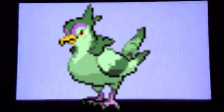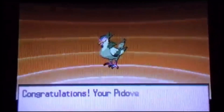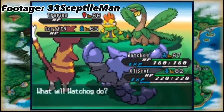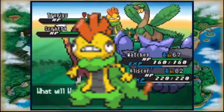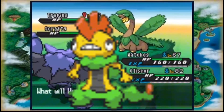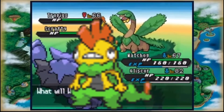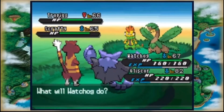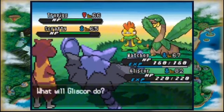Now we get to Generation 5, and there are more than one candidates here. First, we have shiny Tranquill — if you mix green and purple on something, I'm bound to like it. Next, we have shiny Scrafty. A lot of people don't like this shiny — I can see why, but here's why I like it: he's a hoodlum, and his shiny reminds me of a hoodlum doing spray paint. How can you not love that? I could defend this guy for hours, but that's a different video.